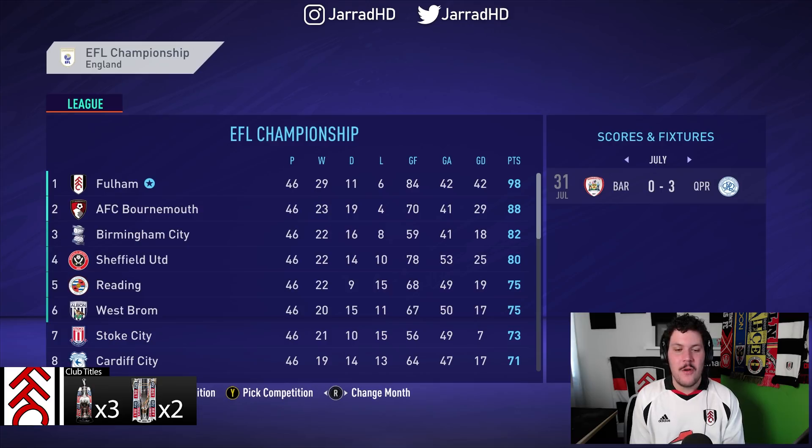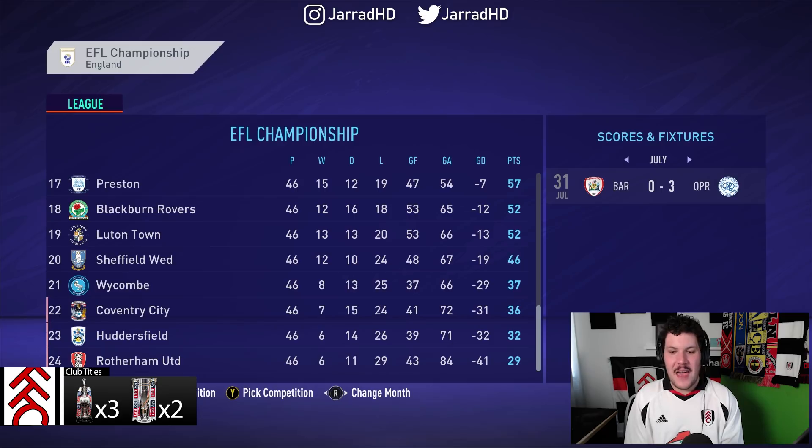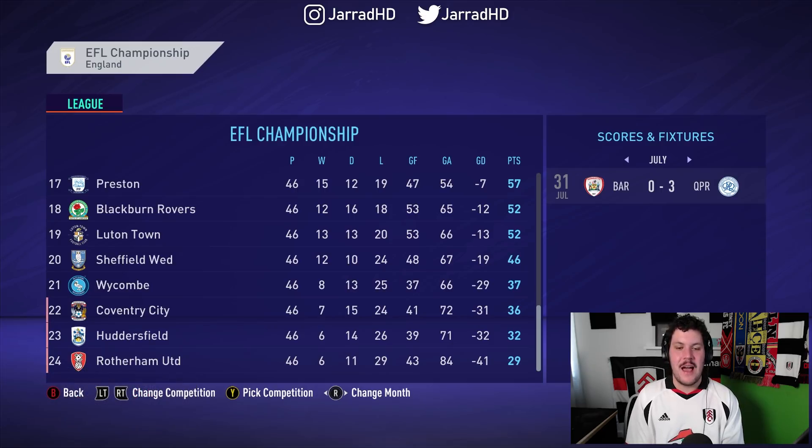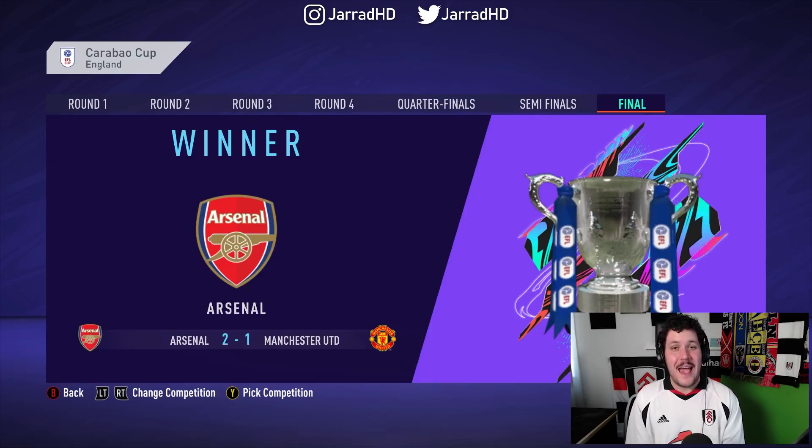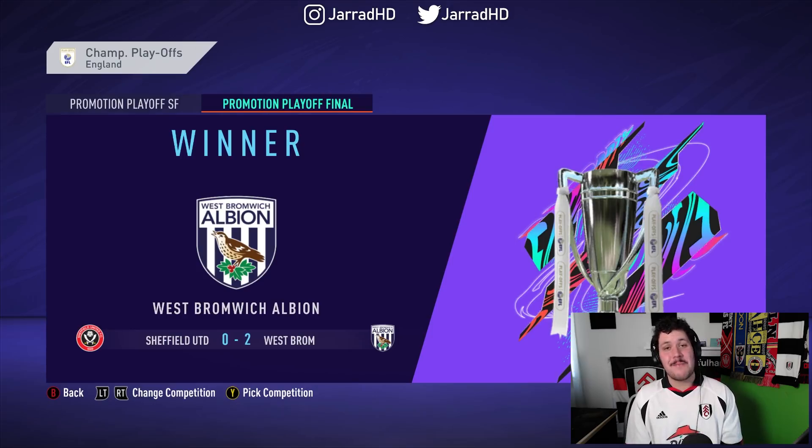Can we take a moment to acknowledge how big of a drop-off West Brom had in the second half of the season? They were one point ahead of us in January and now we finish 23 points ahead of them. At the other end of the spectrum, Coventry City, Huddersfield and Rotherham United are all relegated. Man United win the FA Cup. Arsenal win the Carabao Cup. I know I spoke a lot about West Brom earlier, but fair play — they have been promoted alongside ourselves and they end up winning the playoff final.